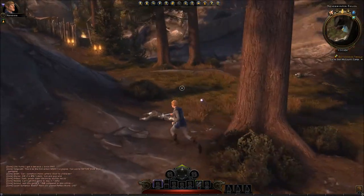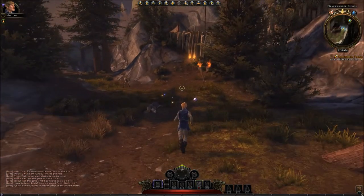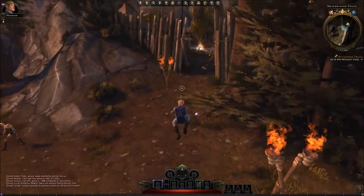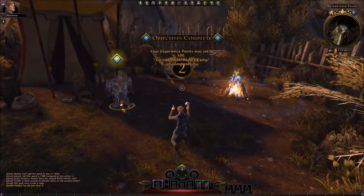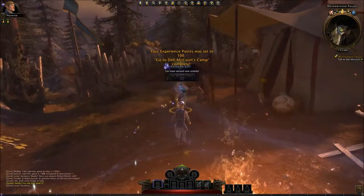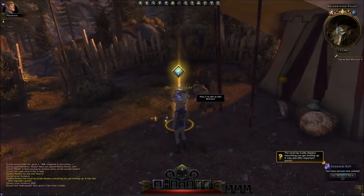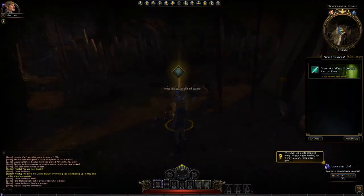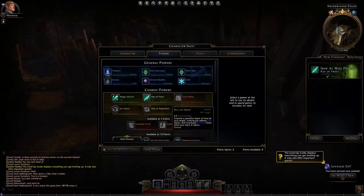Alright, so that was that. Go to Del McCourt's camp. Yes sir. The level up guide displays everything you get for leveling up. New at willpower: Rare Frost. Channel a powerful beam of frost at your target, continuously adding chill stacks and eventually freezing them when you reach 6 stacks. Alright.